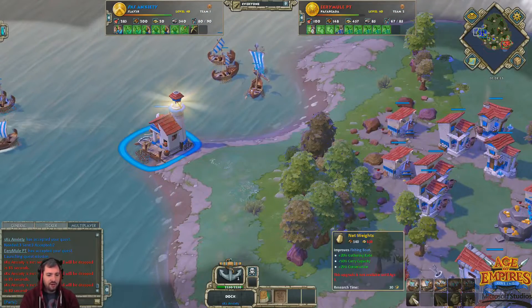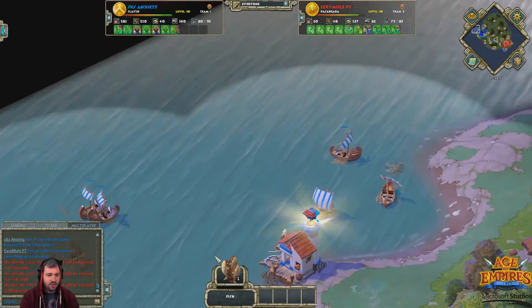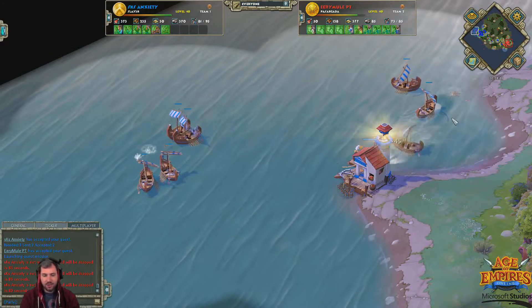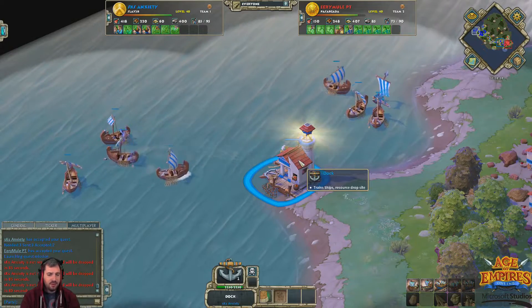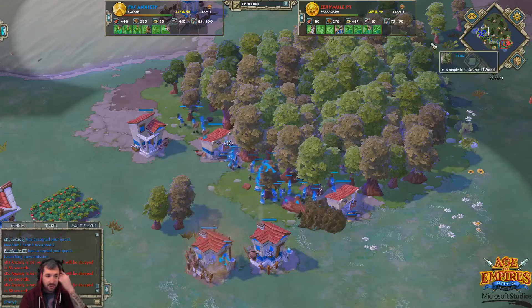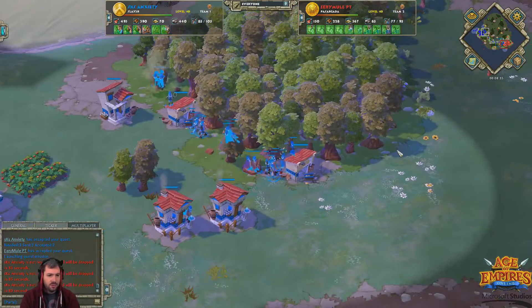Anxiety does also have Net Lures, which is a really great upgrade especially if you're going to commit so heavily to fishing — another 100 wood, however much gold, and you get more carry capacity and a faster gather rate. Anxiety does have enough for a second TC, so we'll see where he wants to place that down.